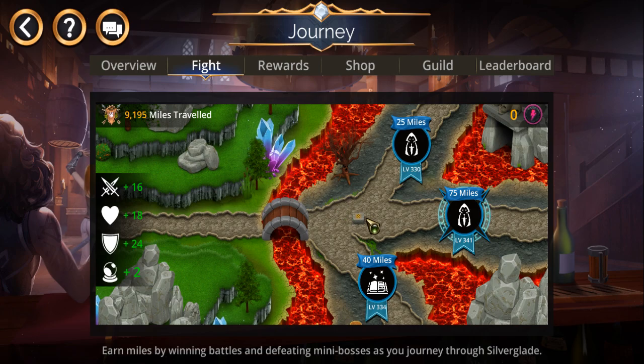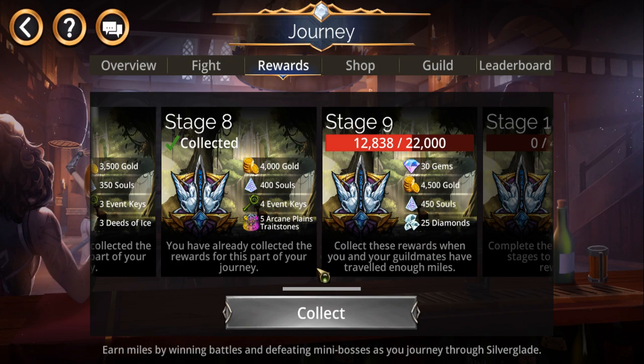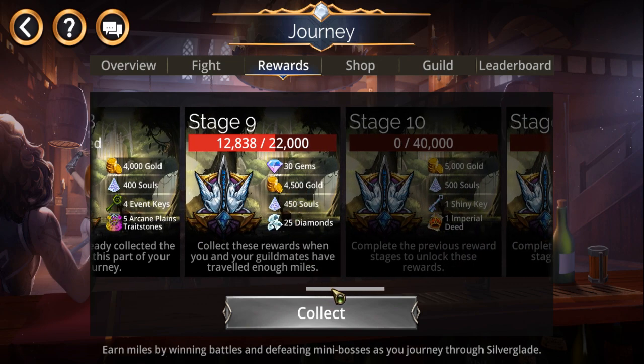This particular event is all about traveling miles. This is actually a boss area, but most of the others will only have two options — two paths you can take. This is a guild event, so everybody in your guild participates, contributing points together.